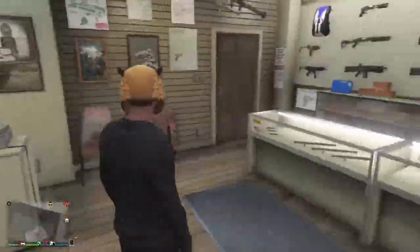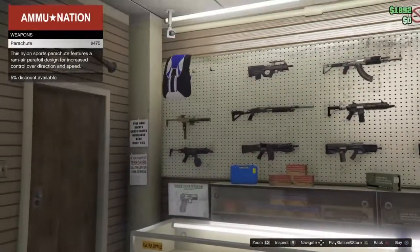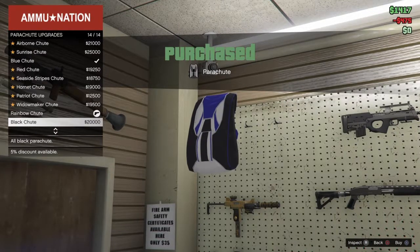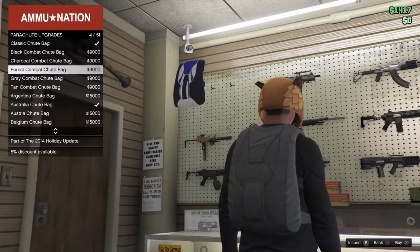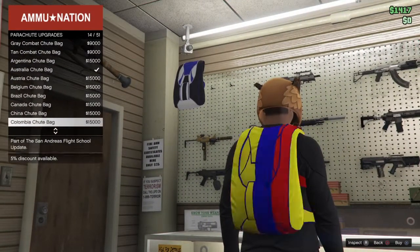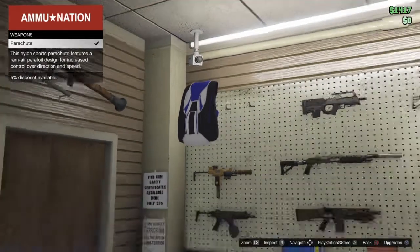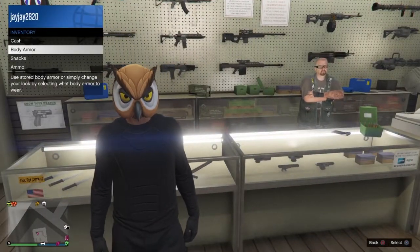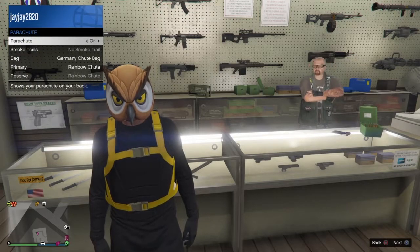Alright guys, now that I've made my way to Ammu-Nation, what you want to do here is go and buy yourself a parachute. You don't really have to worry about the primary chute, but you want to make sure your parachute bag is the German bag. Now that I've bought it, all you want to do is go to style, go to parachute, and make sure your parachute is on.